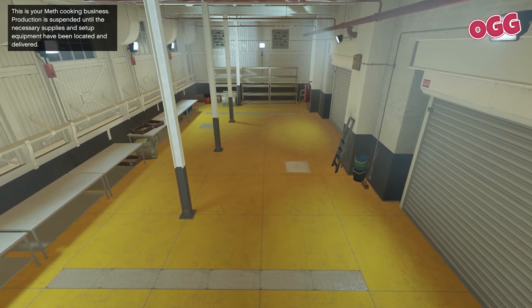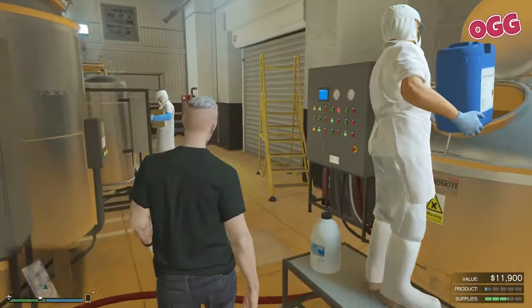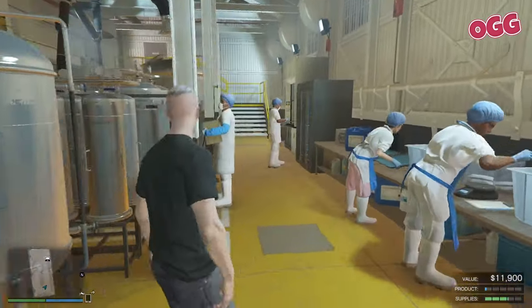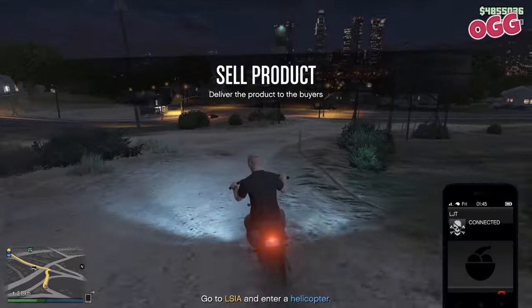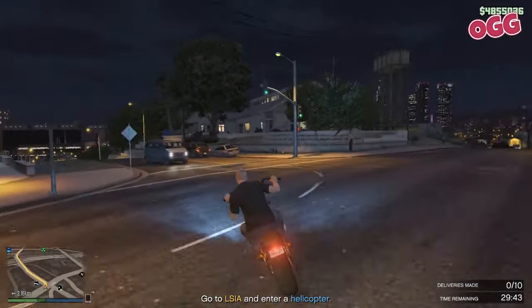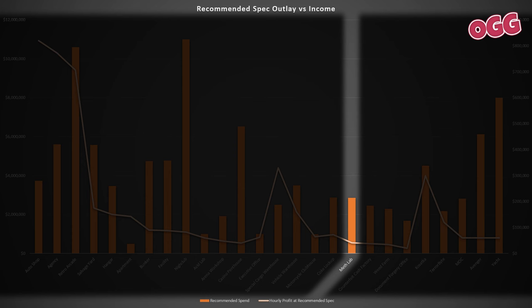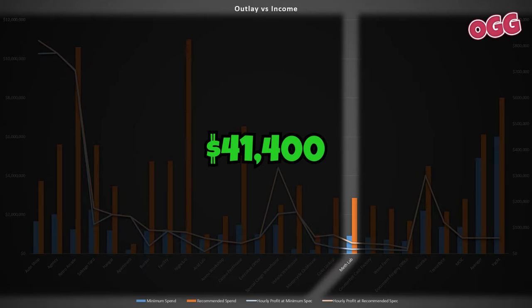Let's dive into Walter White territory with the Meth Lab. This is a high-risk, high-reward business requiring players to secure supplies, manage manufacturing, and distribute the product while navigating rival gangs and law enforcement. Income is pulled through the sale of Blue Crystals — no passive side to this one, but it can be done solo. The minimum investment is $910,000, generating roughly $17,000 per hour. Stepping up to the recommended setup at about $2.9 million pulls income to $41,400 per hour — about 50% more — so probably worth it.